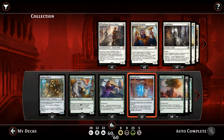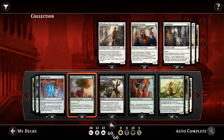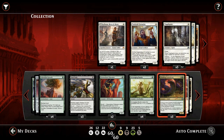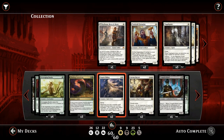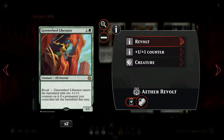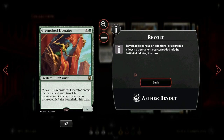A very tricky deck to build since there's a lot of things you need to take into consideration. You need a good mix of enablers and payoff cards for the revolt mechanic, and we also have a very low curve in a three-color deck, so our mana base is going to include a lot of basic lands so we can play those untapped and cast all these one-drops in time. The revolt mechanic states: whenever a permanent we controlled left the battlefield this turn, we get to enable revolt, which gives us a number of different benefits on a number of different cards.